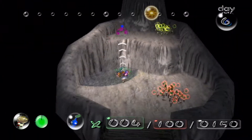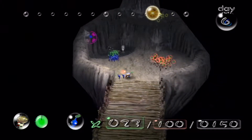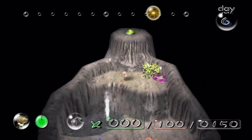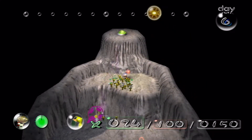Either way, we want the blue Pikmins to open up this geyser — or whatever it's called — this dream. Then we can get the yellow Pikmins to go in.